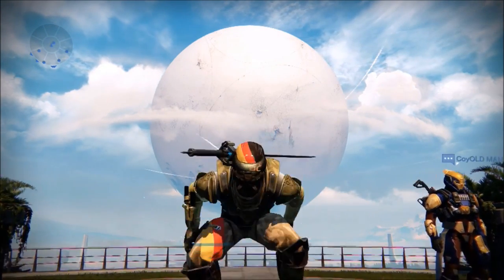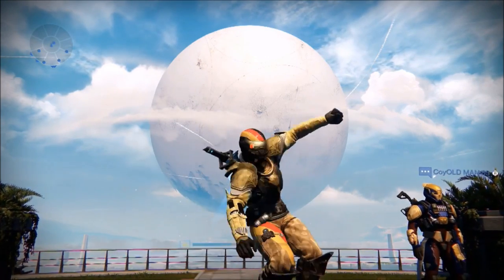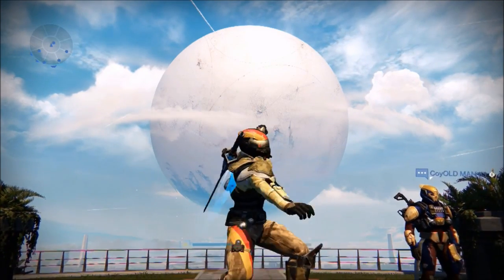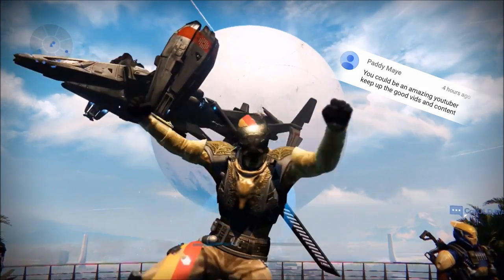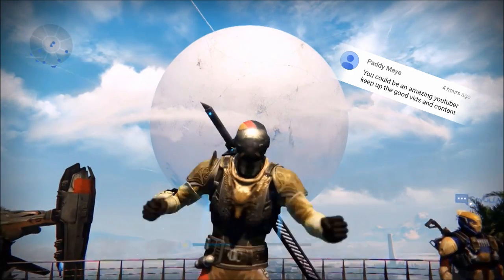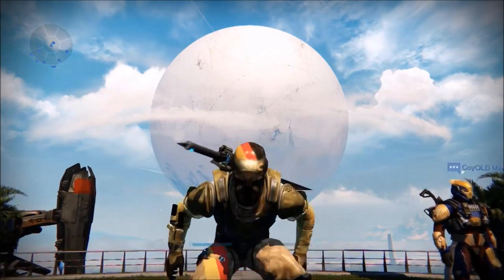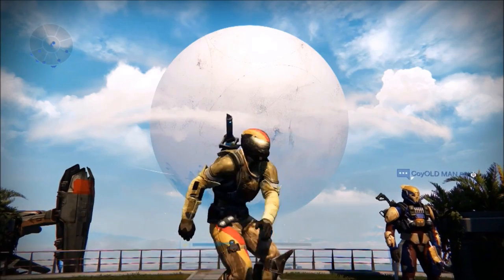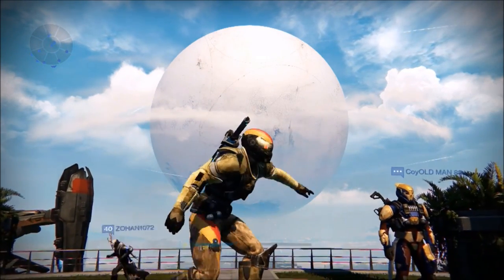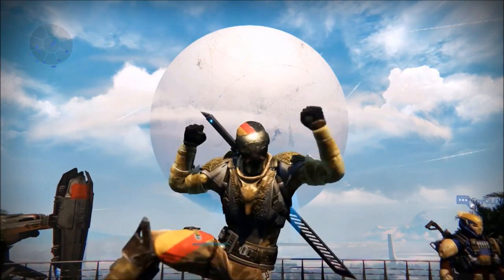That's 9,600 glimmer in your bank just for doing virtually nothing. The Eris bounties are really easy to do, and the Variks packages are guaranteed every single Tuesday. You're looking at about an hour to an hour and a half, walking away with 9,600 glimmer. There aren't many farming methods that give you that much glimmer in that short amount of time — and farming gets really boring really fast, so this is a great alternative.